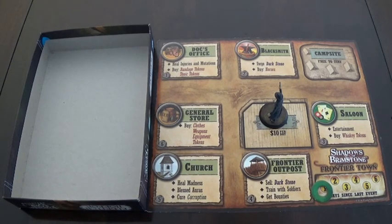It is now day one and Joseph is in town — he's going to pay his ten dollars to stay at the hotel. There are a number of things to do: first, Joseph wants dark stone bullets. He has three dark stone but the recipe takes six, so he'll want to get dark stone bullets spending one. He also has two corruption points he wants to get rid of by visiting the doctor.